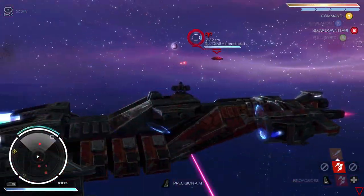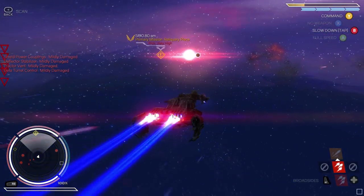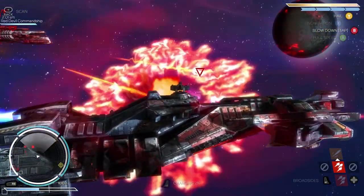Your broadside cannons have a charging period. Try to wait for the aiming indicator to go yellow, meaning fully charged, before firing and you will usually get a good hit. Other controls you have include a speed boost and a deflector, which is like a temporary extra shield.